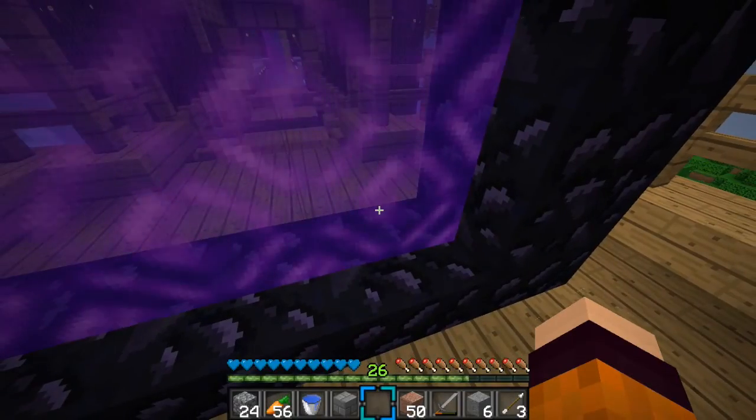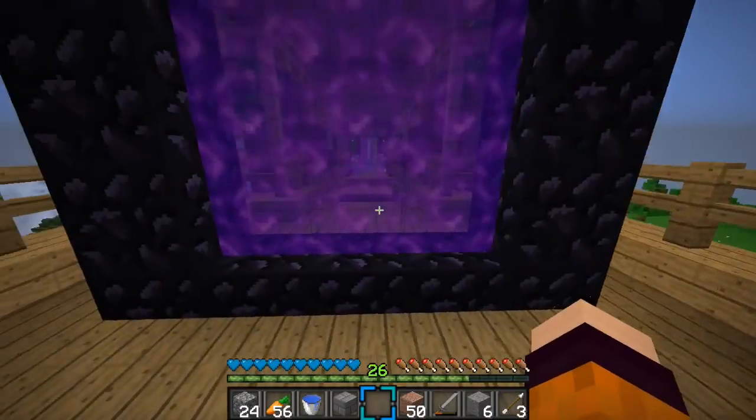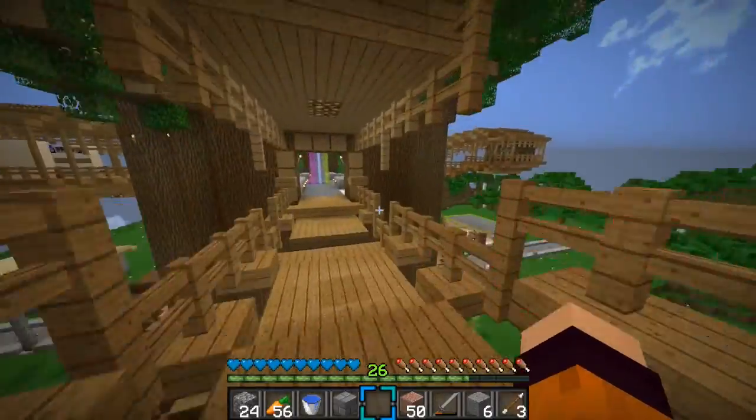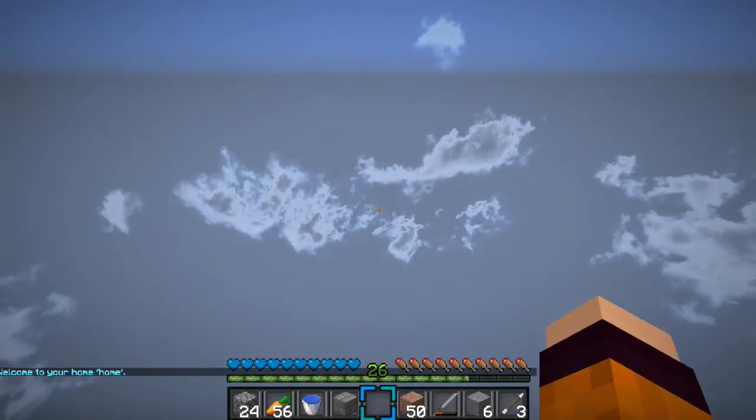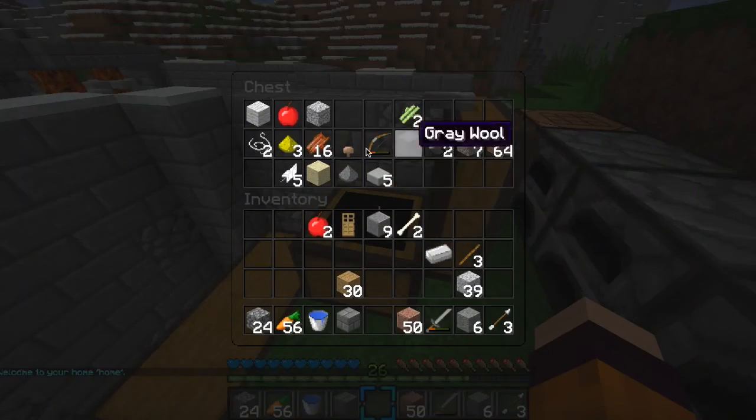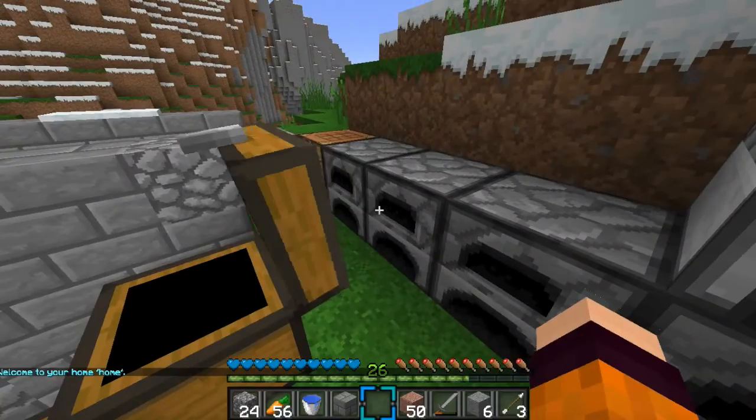There's a bunch of materials that we're going to need. As you can see, it's super ugly — super, super ugly, which is not appreciated in the slightest. We just need to stock up on a bunch of materials that we can bring. What do we want to bring though? That's definitely going to be the question.